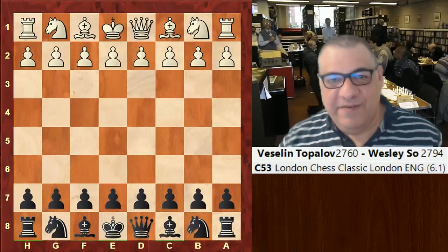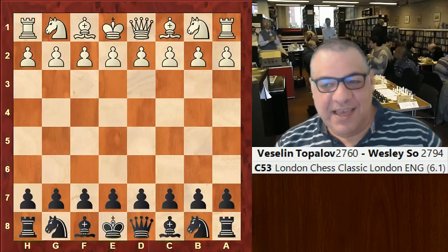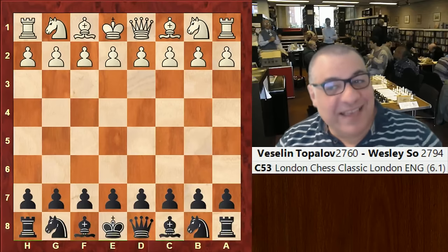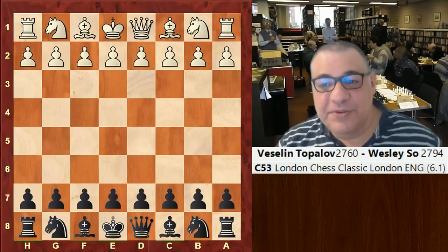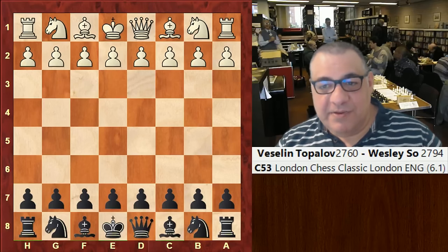Hi all. I have a very exciting game to show you from round six of the London Chess Classic. It was the round of a lot of decisive games actually, and this is indeed a decisive game. Veselin Topalov was playing against Wesley So. Let's have a look at this game — I think it is very instructive for the attacking player.